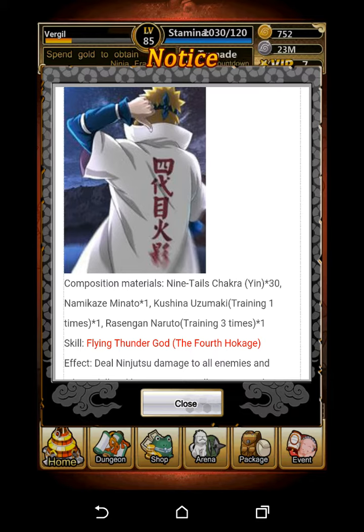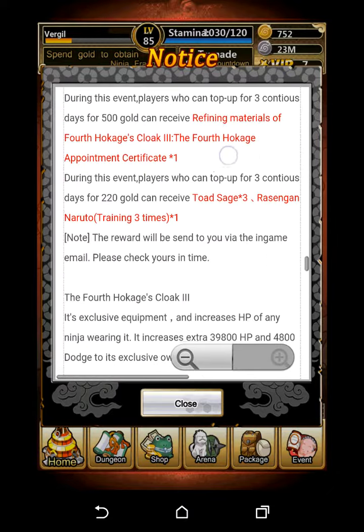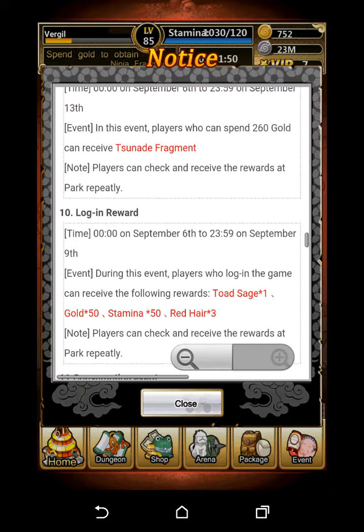The requirements beforehand, apart from buying all that gold, are that you need to have one Minato already — because you need two Minatos: one as a base to train up to level 75 and another one to be consumed. You also need a Kushina Uzumaki, an Ōverse Sage Naruto, and Nine Tails Chakra Yin times 30. The Yin Chakra you can either buy or get as a drop from the dungeons.